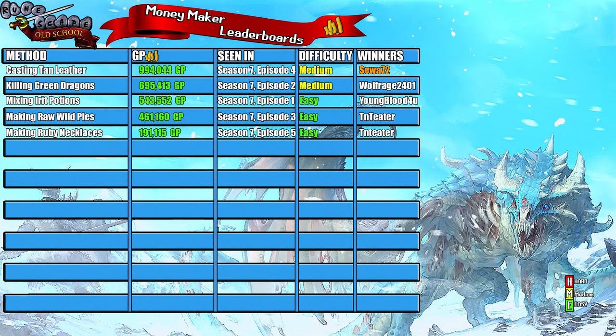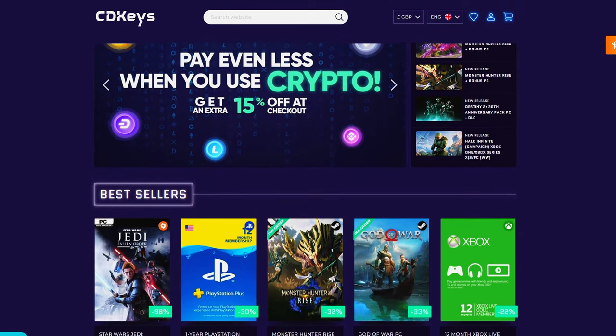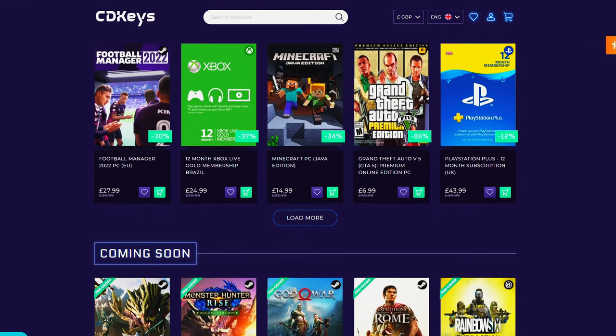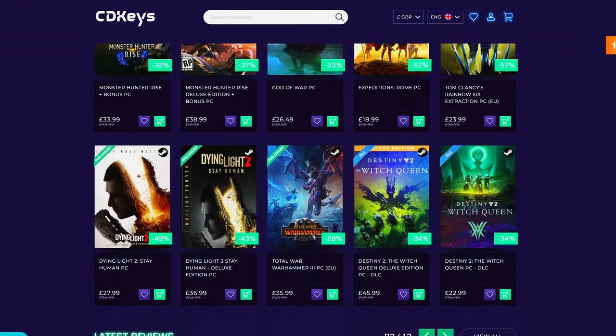I've been Ben. I hope you guys have all enjoyed and I will catch you in the next moneymaker. Goodbye. If you guys are looking for your newest game, make sure to check out cdkeys.com — they have the cheapest CD keys available on the internet for pretty much every game, even new releases. I'll drop a link down below if you want to check them out.